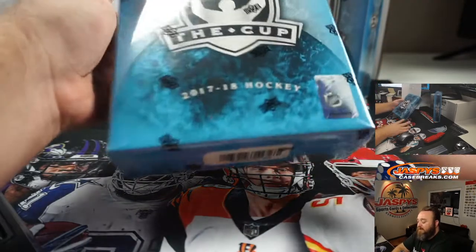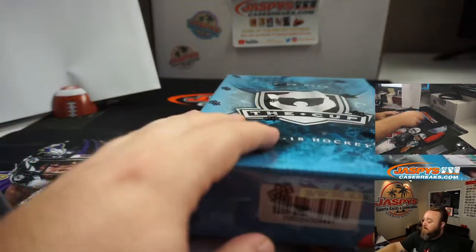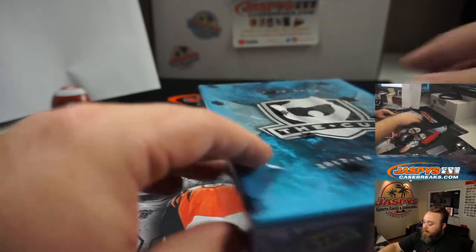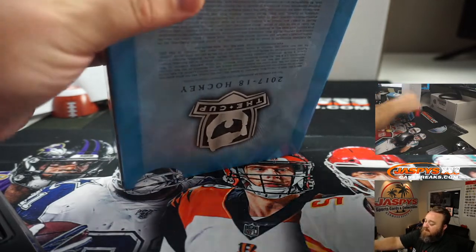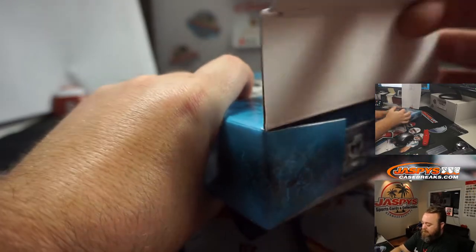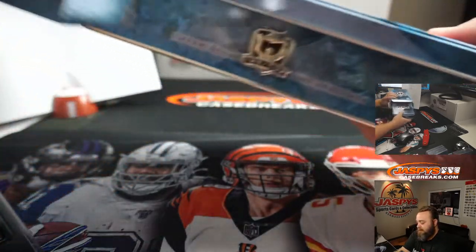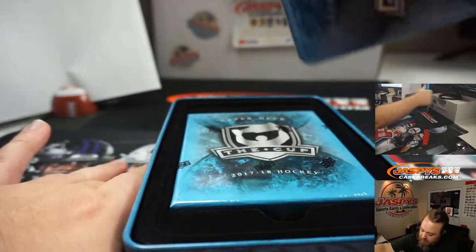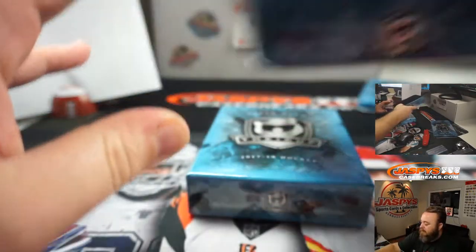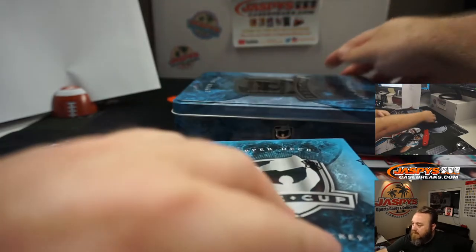This box here will be for the next break, which is break number 15 — random number block most likely. Good luck, everyone. Hockey's highest end set here, guys. Nicest stuff you can get. Nice little tin, nice box inside the tin — keep that together as a little platform.